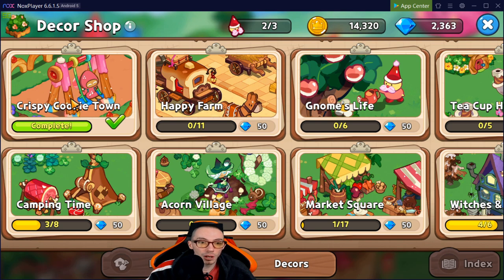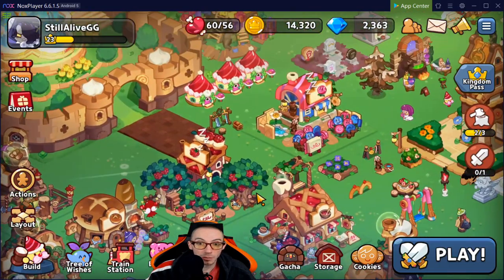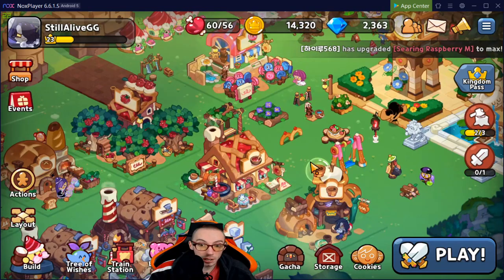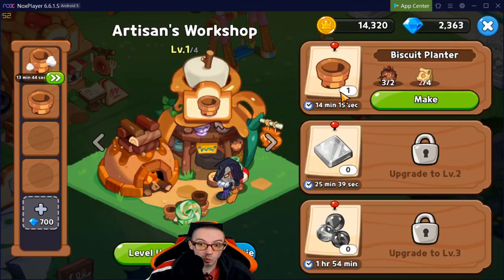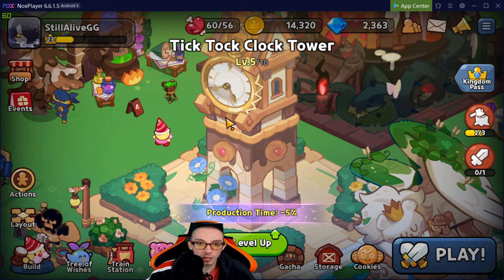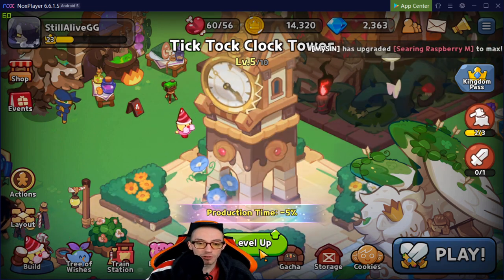First up, in Crispy Cookie Town, is the Tick Tock Clock Tower — this is my number one. If you've watched any of my other Cookie Run Kingdom videos, you'll know I highly suggest this. You definitely want to get it as early as possible because it reduces your production times. You may not notice it early on, but deeper into the game items take 17, 20, even 30 minutes to produce. The tower helps reduce that time, and you can upgrade it all the way to level 10. I have it at level five, getting a five percent reduction.